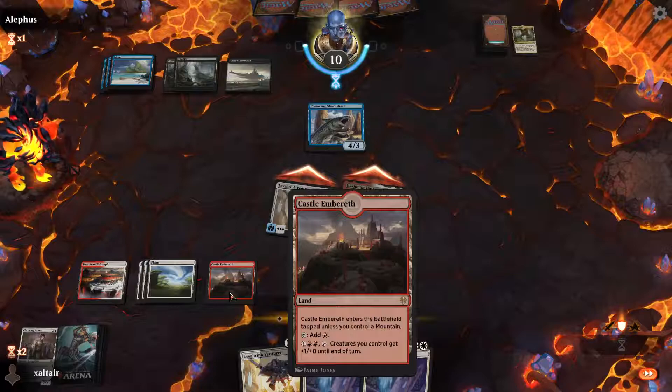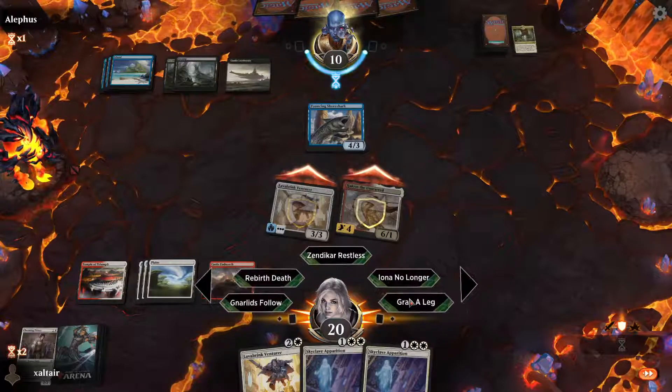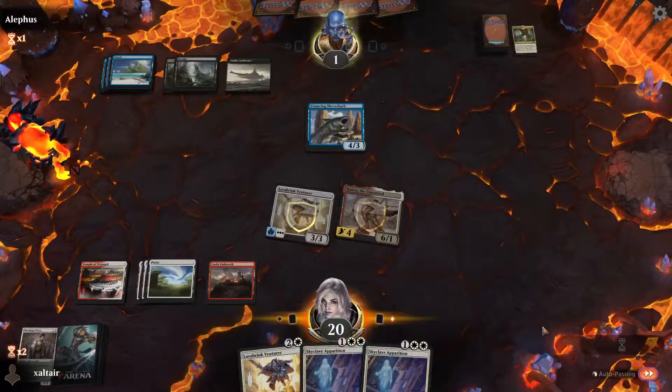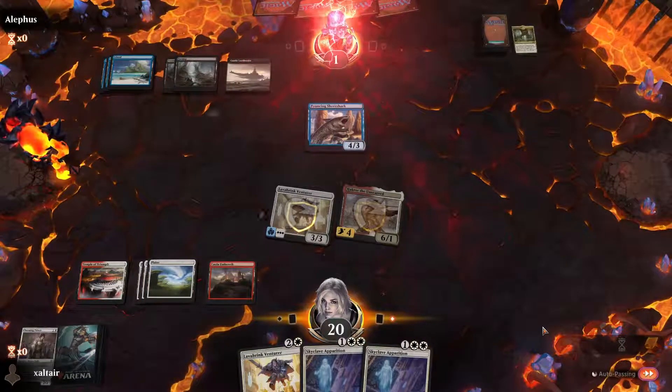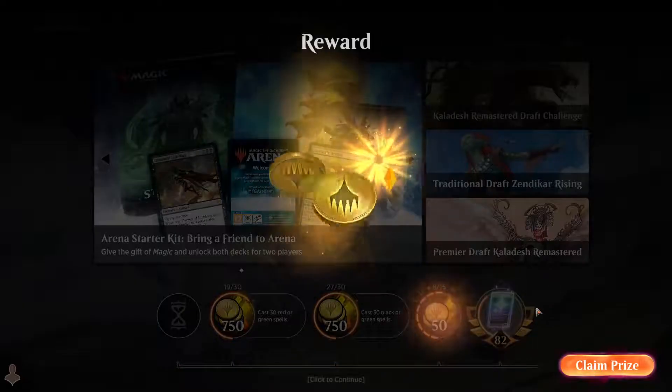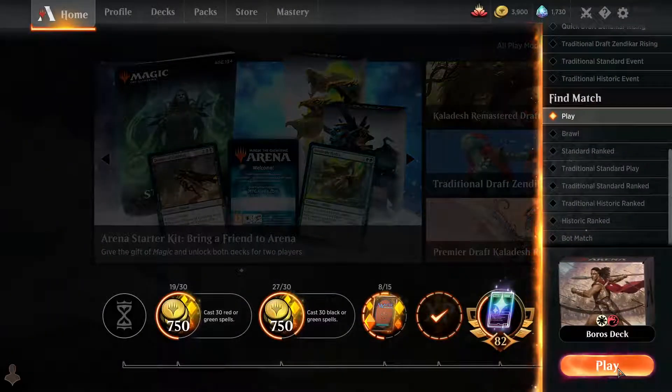Too bad we don't have an extra Mountain — we could have pumped them to finish them off this turn. Let's just pass. They have to kill both of our creatures somehow. If they Extinction Event they can only kill one. We won our first game! We have no idea what they were playing so we can't get too excited, but a win is a win. Everything's been working okay so far — our creatures became unblockable. Let's move on and play again.